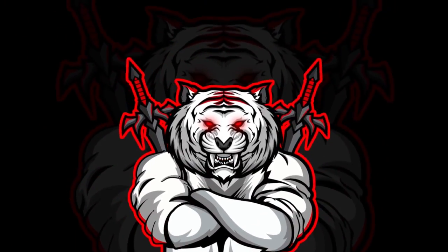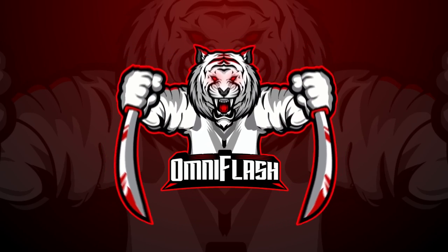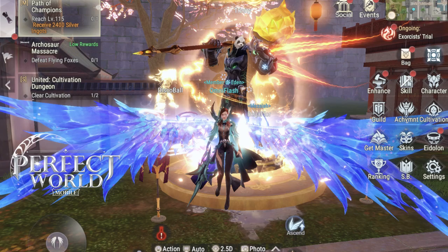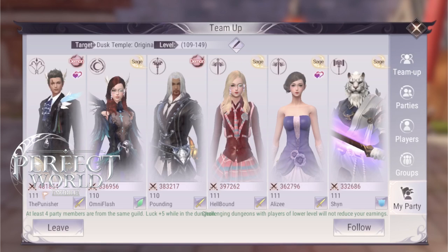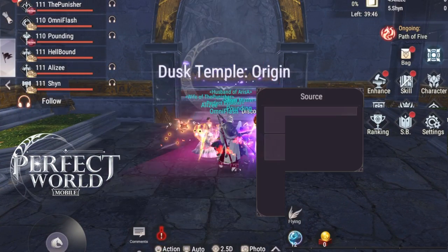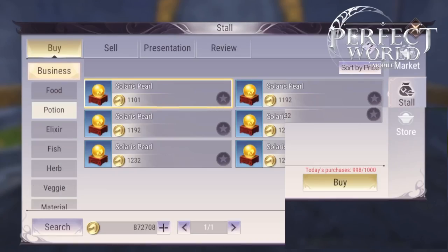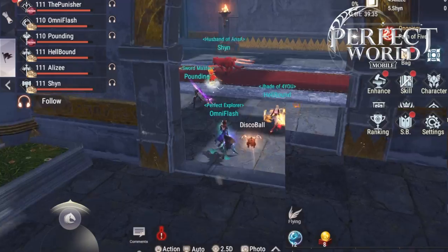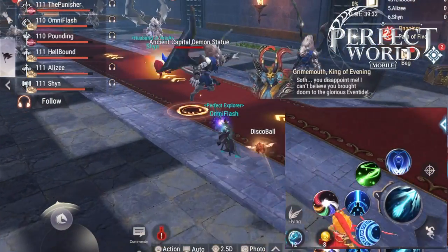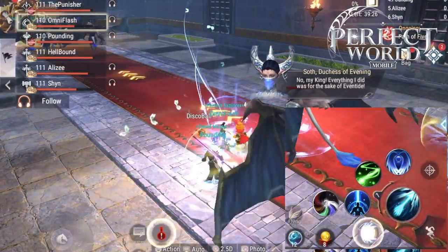If your whole team follows these tips, you should be able to do them as well. The recommended battle rating for Dust Temple Origins is 300k BR, but I don't think that works for DPS. I recommend, if you want an easier run, your DPS should be around 370k BR, so they can kill bosses before they enrage. If you don't kill them before enrage, those bosses will start one-shotting your team members and there's nothing you can do. Dust Origins is a real tough dungeon.